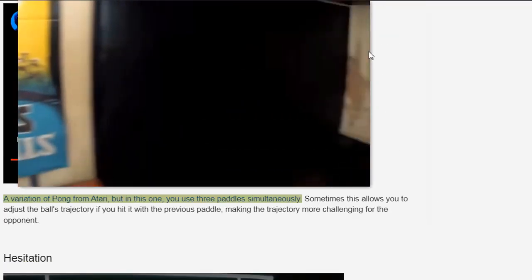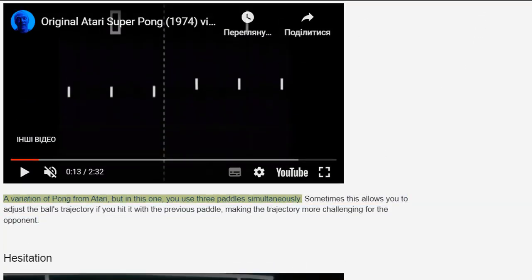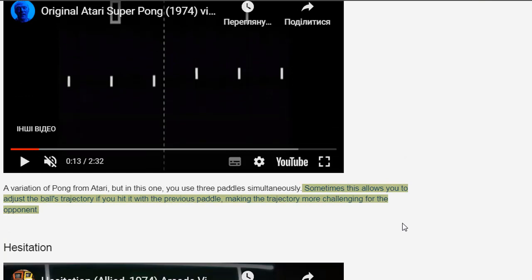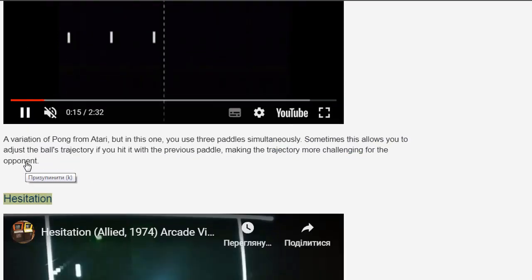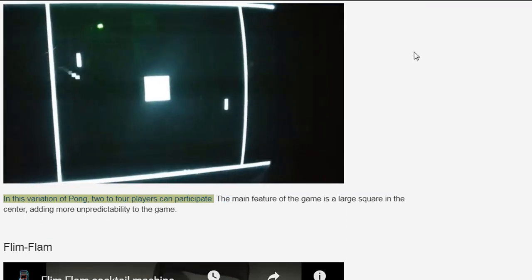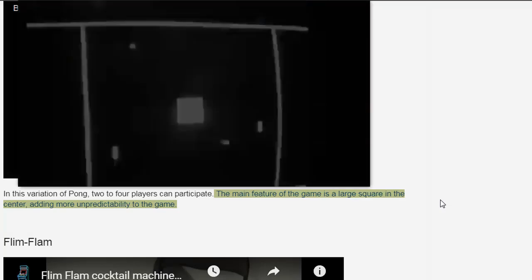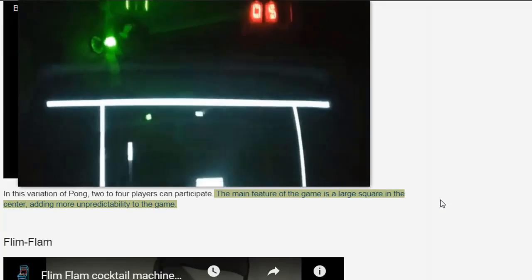Super Pong is a variation of Pong from Atari, but in this one you use three paddles simultaneously. Sometimes this allows you to adjust the ball's trajectory if you hit it with the previous paddle, making the trajectory more challenging for the opponent. Hesitation — in this variation of Pong, two to four players can participate. The main feature of the game is a large square in the center, adding more unpredictability to the game.